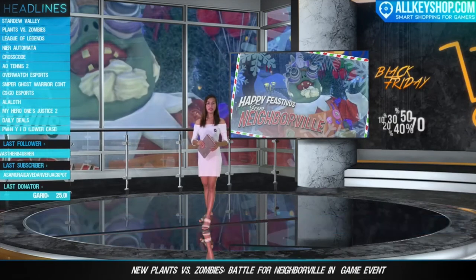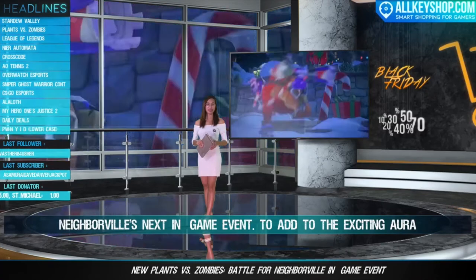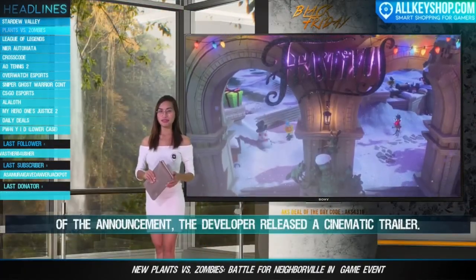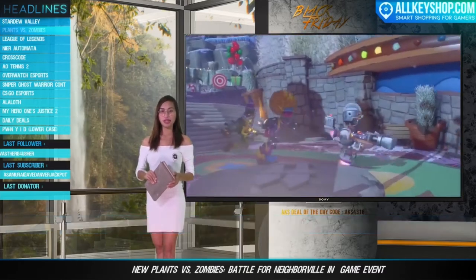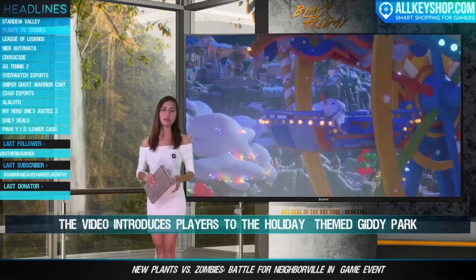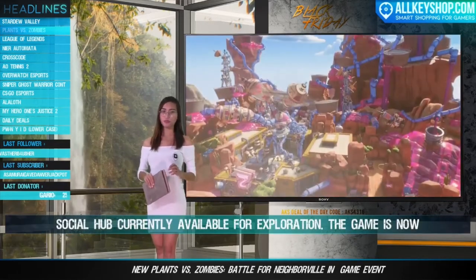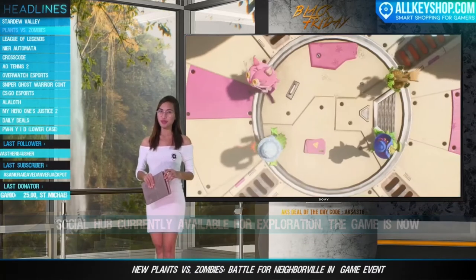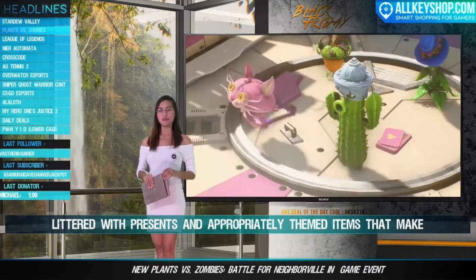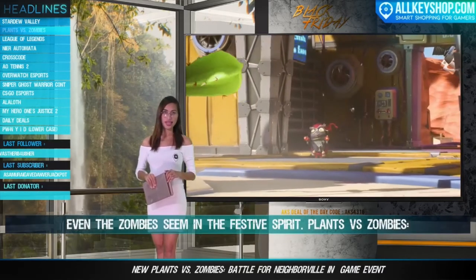PopCap Games has released an announcement for Plants vs. Zombies: Battle for Neighborville's next in-game event. The developer released a cinematic trailer to accompany the announcement. The video introduces players to the holiday-themed Giri Park Social Hub, currently available for exploration. The game is now filled with presents and appropriately themed items that put even the zombies in a festive spirit. Plants vs. Zombies: Battle for Neighborville is available for PS4, Xbox One, and PC.